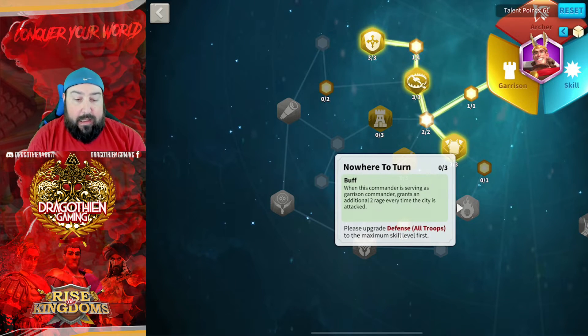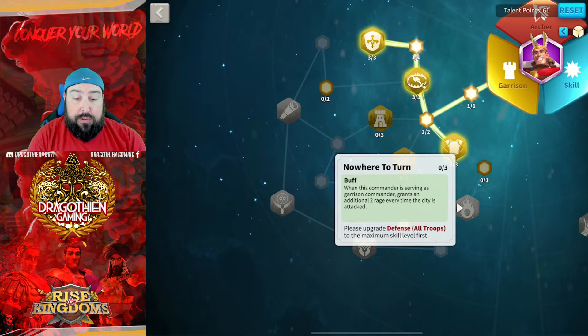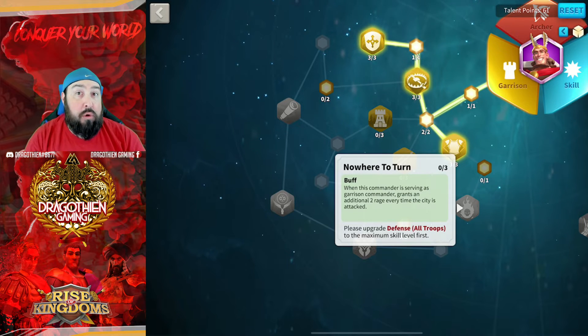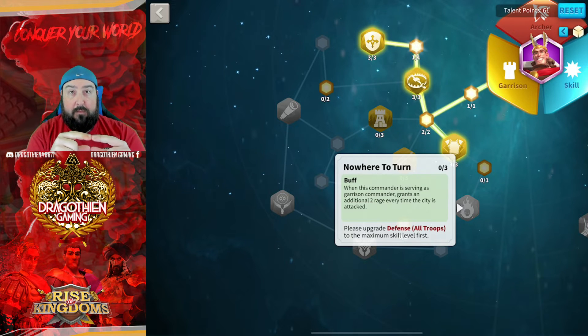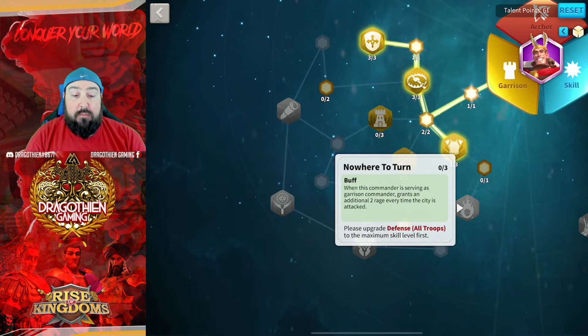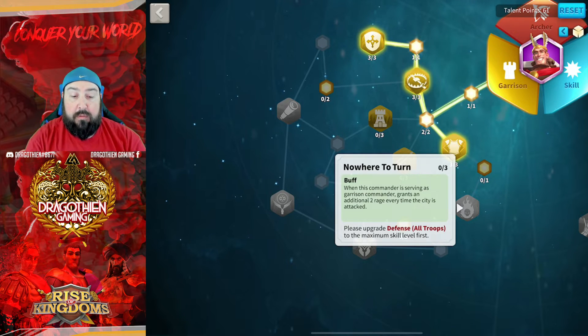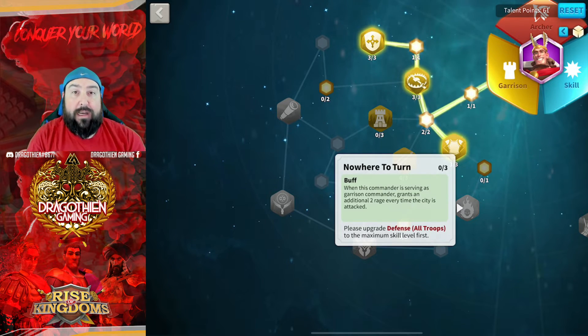The other bubble on the second layer is Nowhere to Turn — it's a rage regeneration talent. It gives you 2 up to 6 rage every time your city is attacked. It doesn't specifically say normal attack, it just says attacked, so that means every type of attack. Whenever you see a number floating above your city that's not skill damage, that's actually two attacks — a normal attack and a counterattack — so that could be basically 12 rage every single time. If your city gets swarmed, this escalates very quickly to almost a rejuvenate-type skill where you're getting 50, 60, 100 rage per turn.